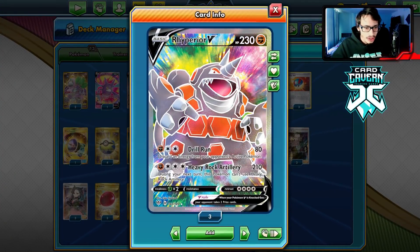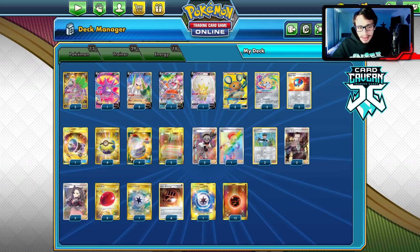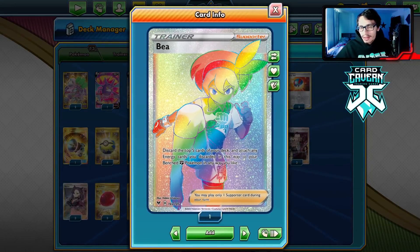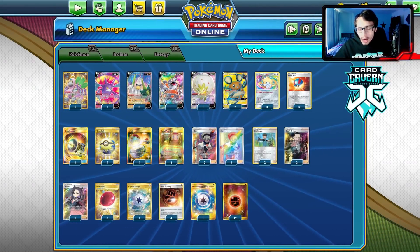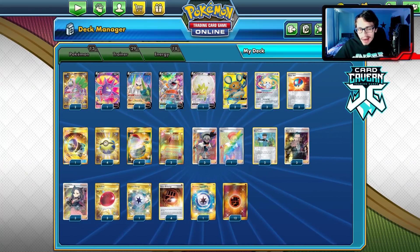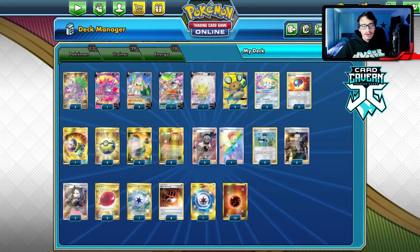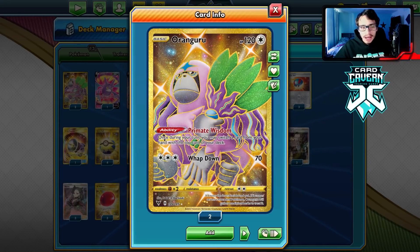We also have Rhyperior here with Drill Run — a pretty good card. Drill Run can be really good in search scenarios where you want to remove their energy, and it's a bit bulkier than Sir Fetchy. I'll say this deck could maybe play a few Cape of Toughness, but the problem with the B deck is you have to play a lot of energy to stay consistent, so I couldn't find room for Cape. Ring Guru is a really important card — Primate Wisdom puts an energy from your hand on top of your deck to guarantee a discard with B.